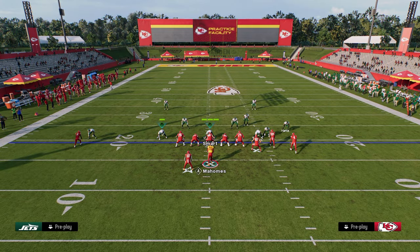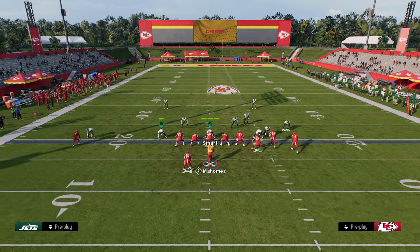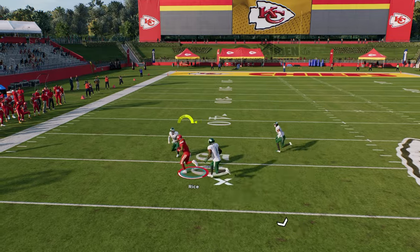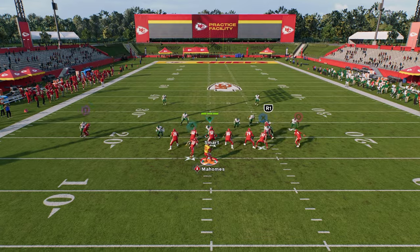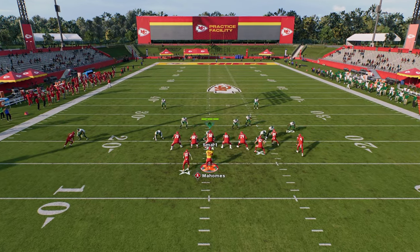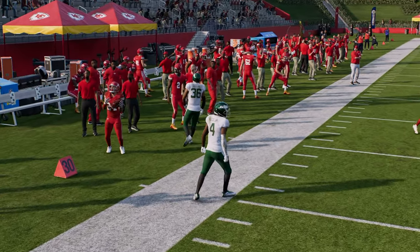First and foremost, we're going to showcase why double post is the best man-beating play pretty much in the game. All you're going to do to set this play up is drag your slot receiver. This creates a high-low read between the drags underneath and the post, and the C route over the top. First read is always the tight end route, followed by the drags, and then the post route typically gets wide open against a variety of different coverages.